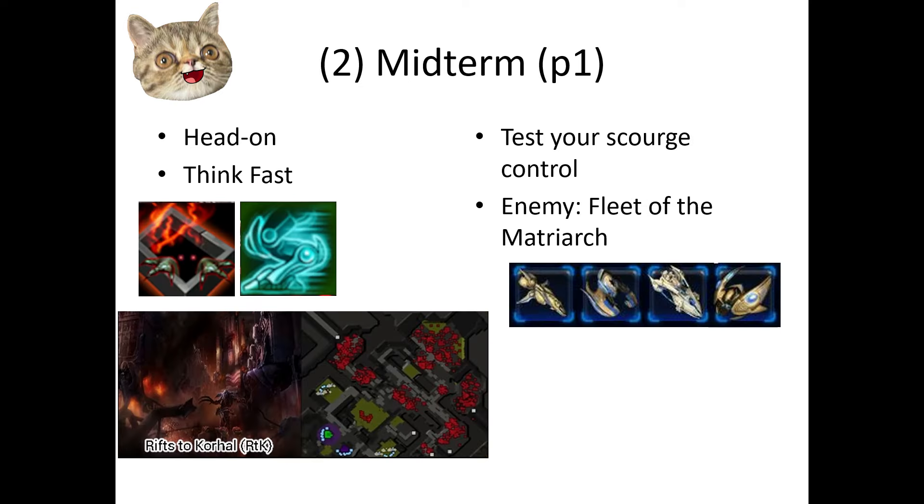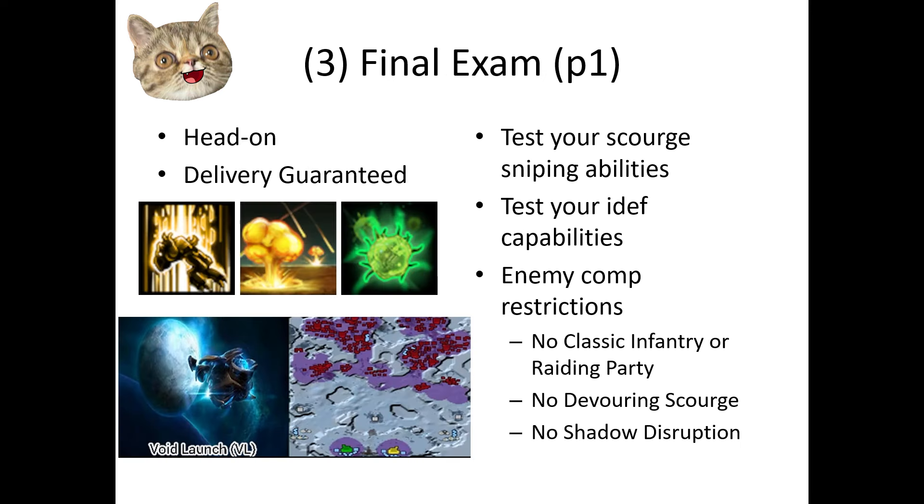The midterm is Think Fast. Bead props are scary for most commanders, but not Zagara — so why not face your fear with this challenge? You will also have to face Zagara's biggest enemy, Fleet of the Matriarch. How's your Scourge control? The final exam is Delivery Guaranteed. You will need to be proficient with Scourge sniping while also defending at home. For this test, you can't fight against the usual easy comps.